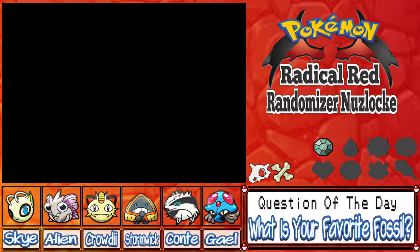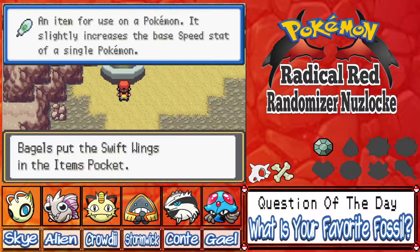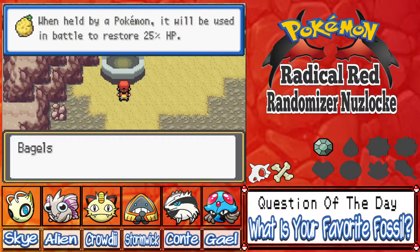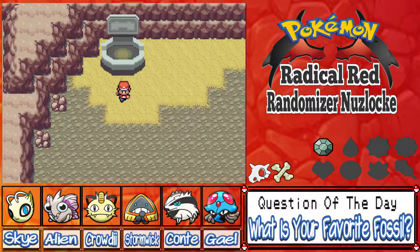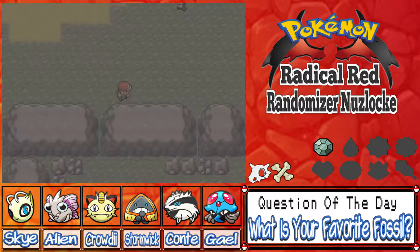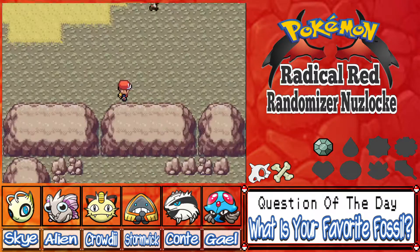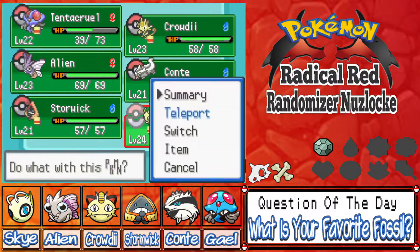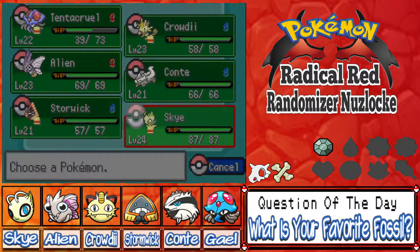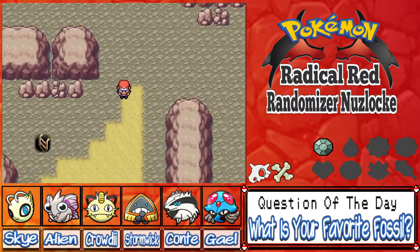Transfer to PC, and it's in Box 1. We also got some items: 25 Swift Wings, Stardust, a Citrus Berry, and a Lepa Berry. I'm gonna go back and heal up real quick. I think we can use Teleport — actually, can't use that here. Unfortunately not, so we'll just run back, it's not like it's super far.